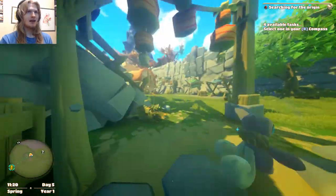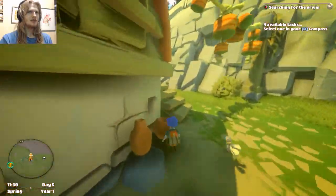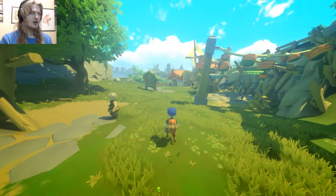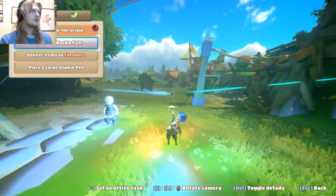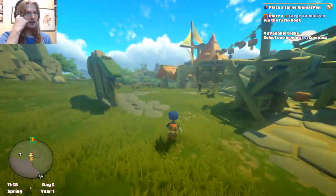What's up guys, Grey here, welcome back. I'm not sure what I'm going to do in this part. I was having a look and I've seen people farming and stuff, so that should work. I should be able to take care of it, so I'm going to bung up my compass. Place a large animal pen. We're going to head back over to my farm and see if we can get anything done.